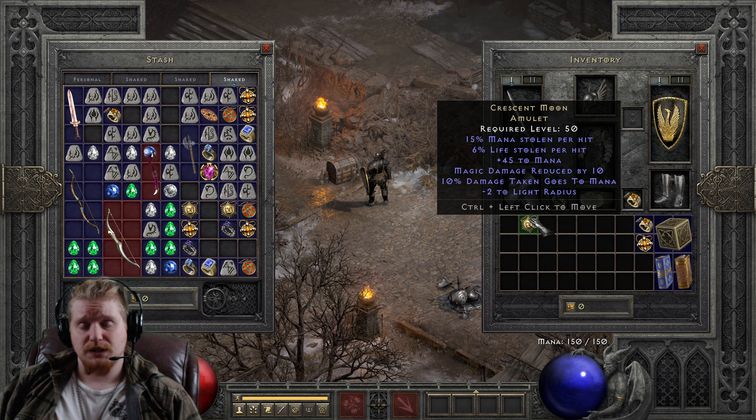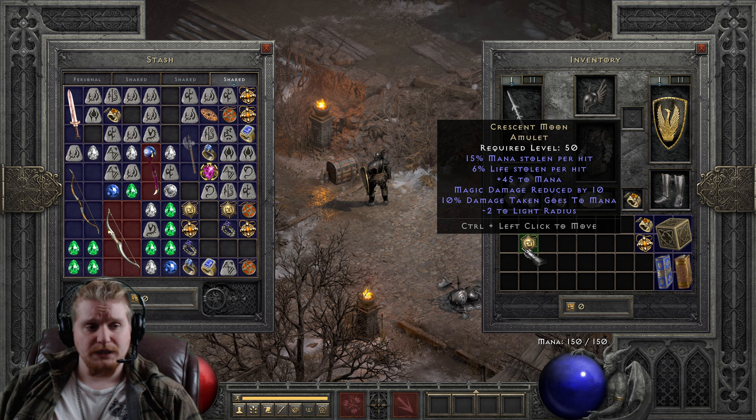It is actually pretty good on ranged characters as well. Basically, any character that hits with a physical attack can utilize the life and mana steal, and any character in melee range can utilize the damage taken goes to mana. The plus to mana can be utilized by anybody. I have found this amulet is great on mana-hog type characters. I have used it on a Vengeance Paladin with relative success.